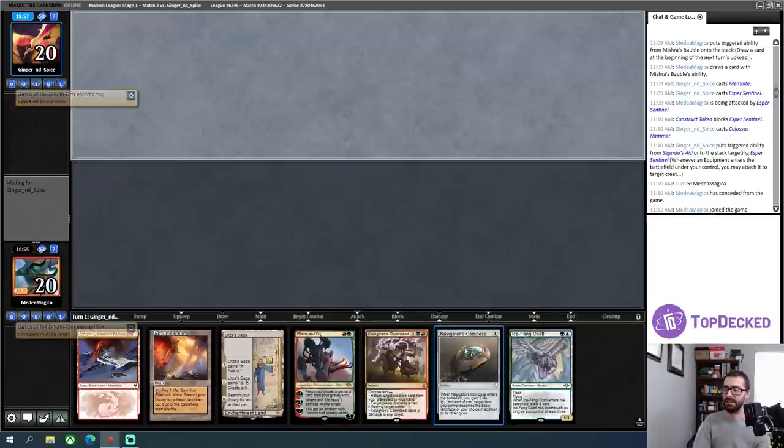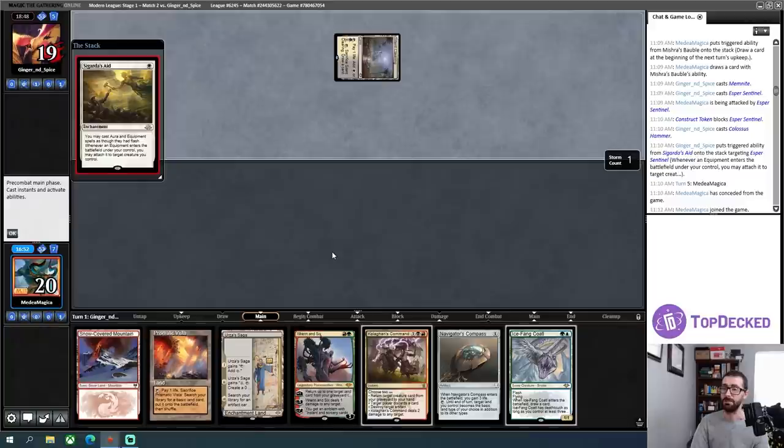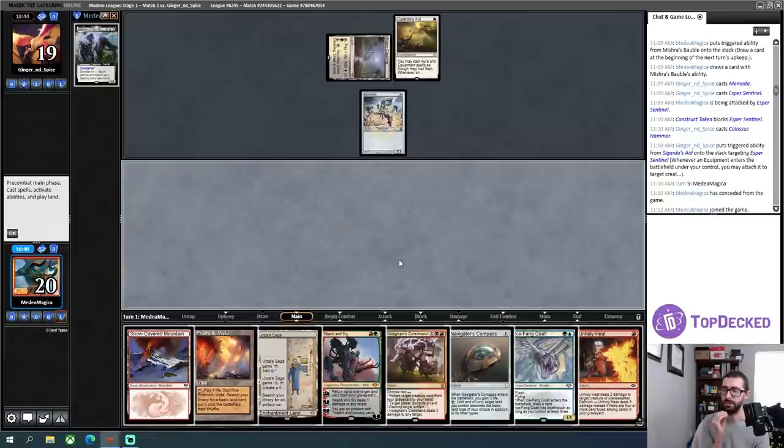I have three lands in my opening hand, I have the ability to fix my mana, I have a Ren and Six to keep hitting land drops or ping small stuff — this is absolutely a keep. We'll see if my opponent can get really far ahead on turns one and two. If I get to the point that my Ren and Six can't minus and kill stuff because there's too much pressure on board already, that's not great for me.